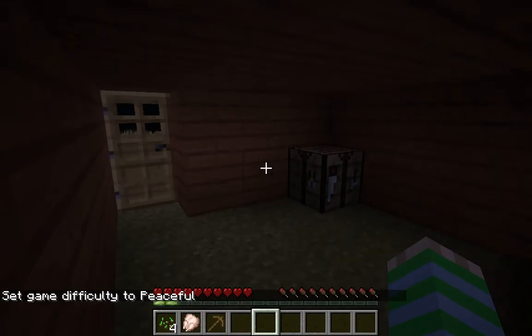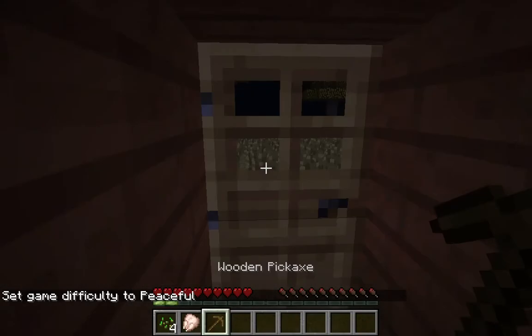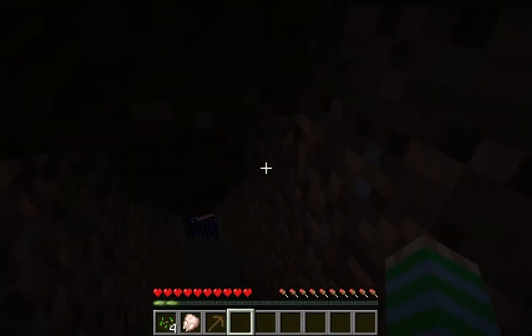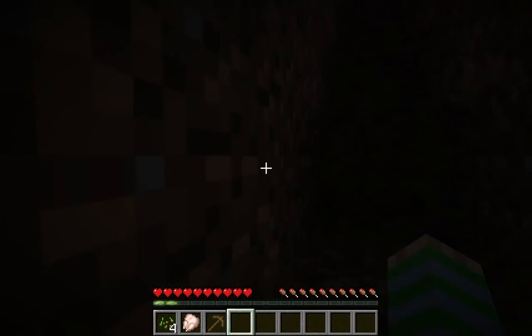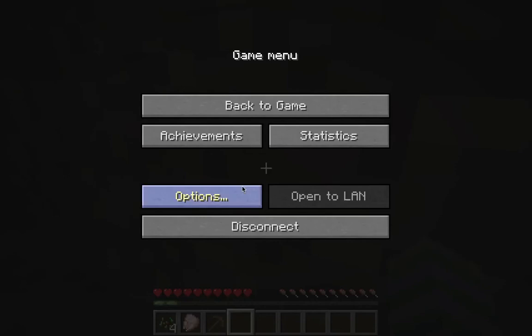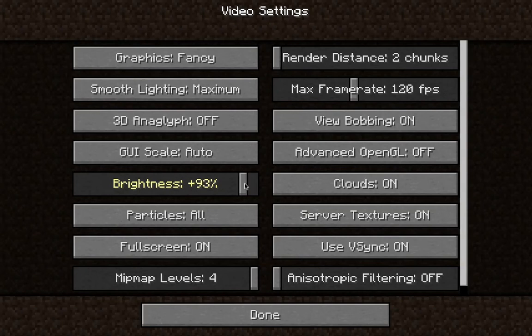We need charcoal. Do you have any stone? Yeah, I got stone. Make a furnace and cook up some charcoal. I don't have enough stone though. I don't have any solid wood blocks either. Oh god, I can barely see, Cameron. Found a thousand iron — really cool! Mine some more stone though... and died.